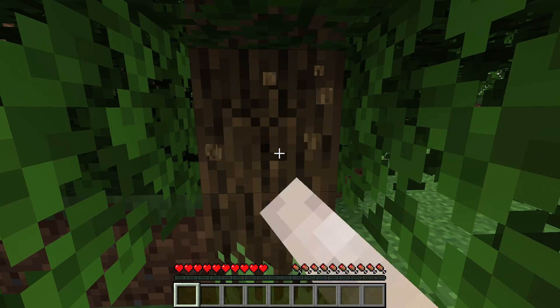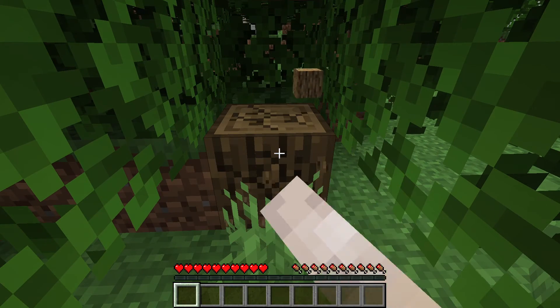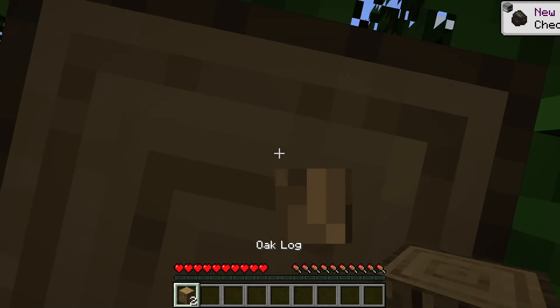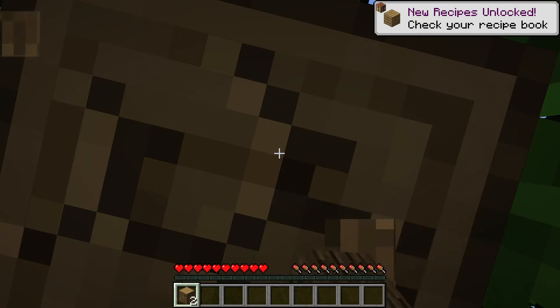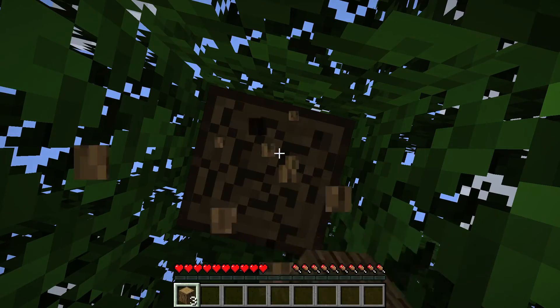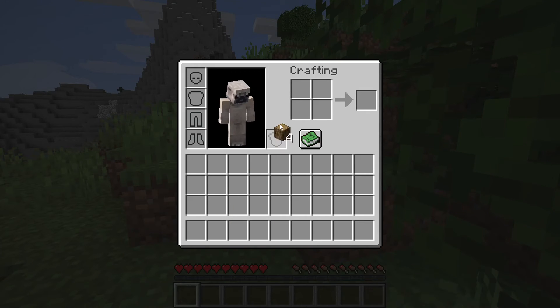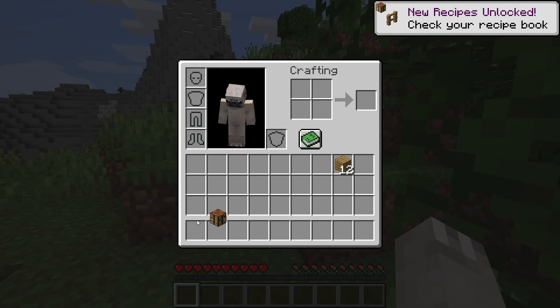So first what you're going to want to do is get some wood, and then once you get that wood, you want to make a crafting table. Give me just a second to get that wood. Now I can turn these into logs and make a crafting table.